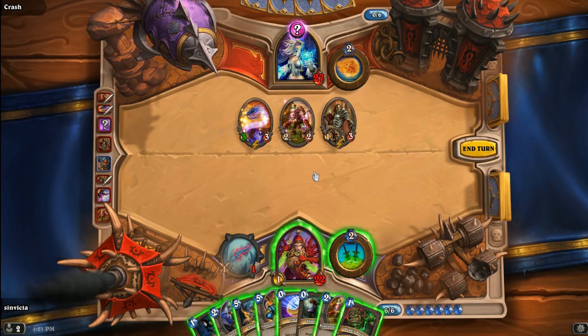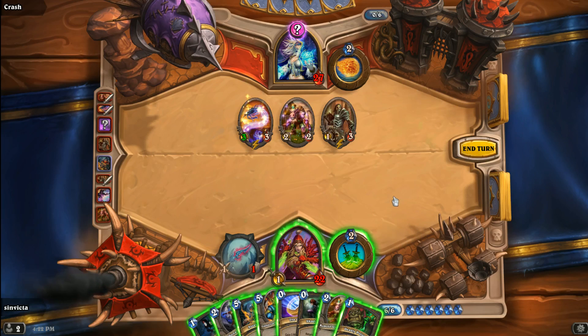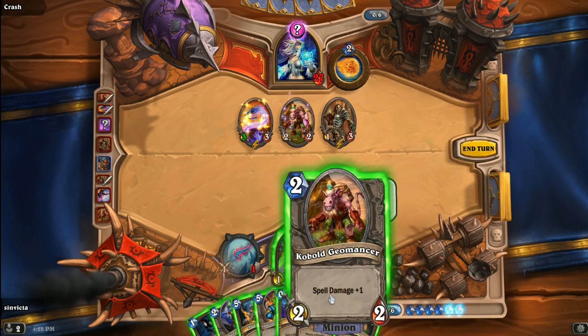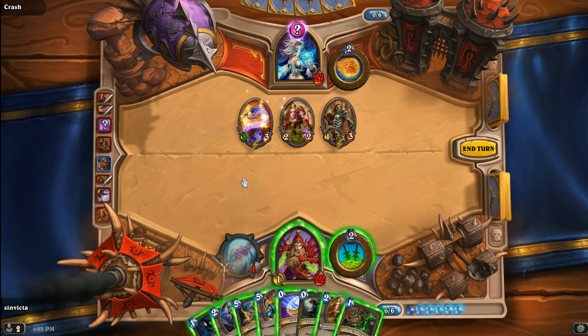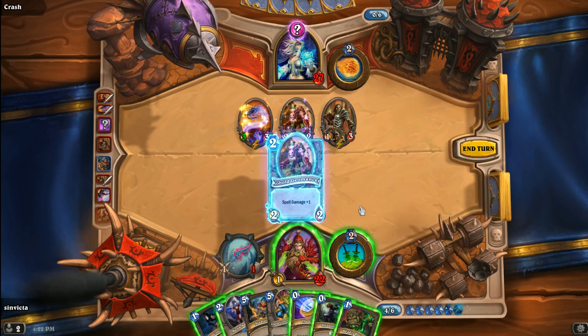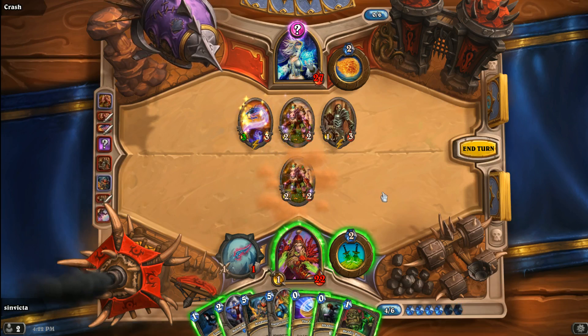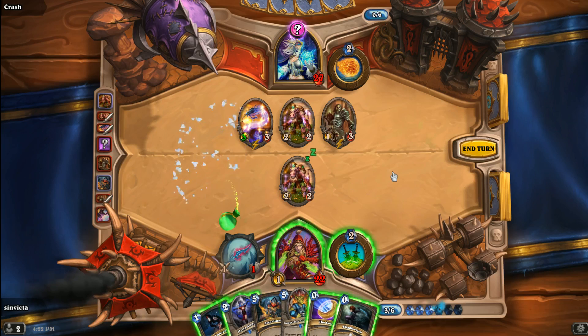Alternatively, it could be a Counterspell — that would be interesting. What I have to do right now is make sure it is not Mirror Entity. The only way to do that is to play a card that won't directly kill me or benefit my opponent. I don't want to play the Auctioneer because if it is Mirror Entity, that will synergize with the Mana Worm. So I'll play the Geomancer to see — it's not Mirror Entity. Now I'm thinking it's probably Counterspell, so I'll cast Deadly Poison — and it's not Counterspell either.